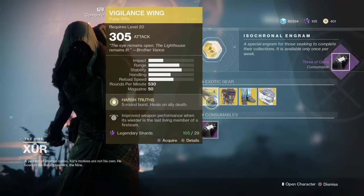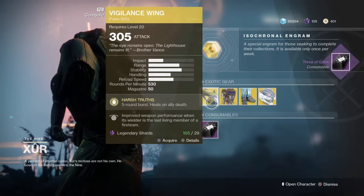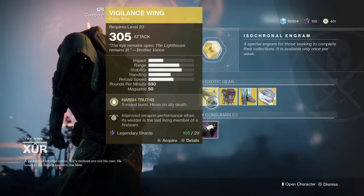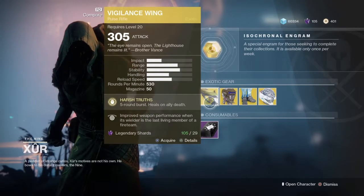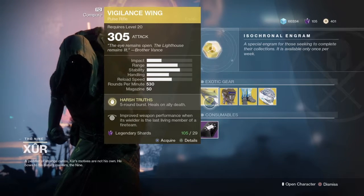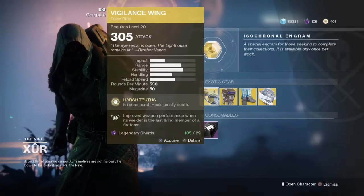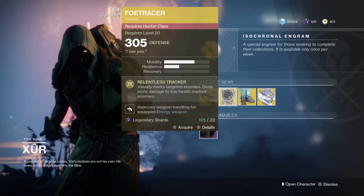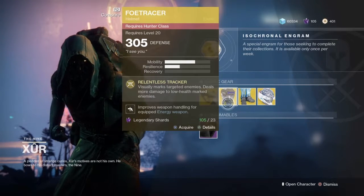We got the Vigilance Wing, one of the funnest pulse rifles to use. It is actually one of the best, or one of the most underrated PvE exotics. You have a five round burst and heals on ally death. So if an ally goes down, you can heal yourself — it's better for a PvE kind of game where you know your teammates are probably going to die a lot.